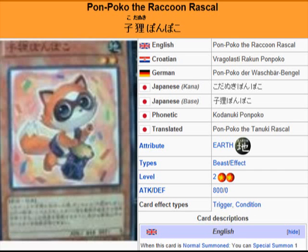UGL 101 card review here, reviewing a card coming in the OCG booster pack Shadow Specters, coming July 20th. What we're looking at here is Pon Poco the Raccoon Rascal — oh he's so cute, look at that! Anyway, it's an Earth Beast effect monster, Level 2, Attack 800, Defense 0.